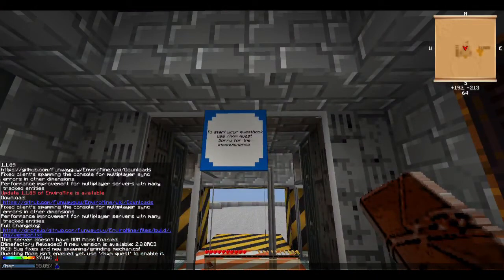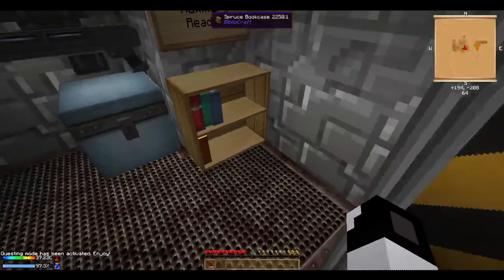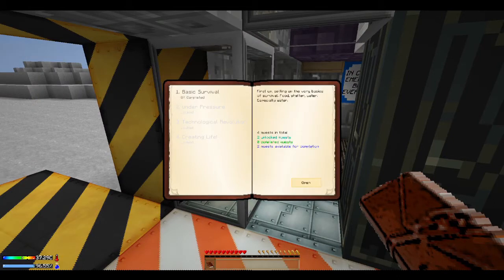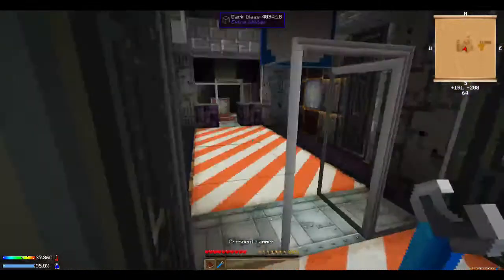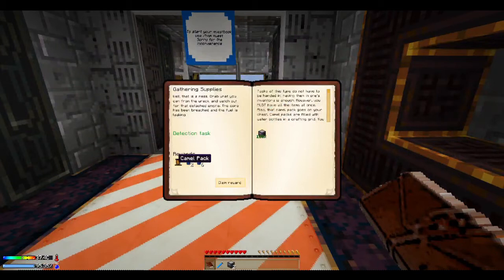First thing you wanna start with is type in slash hqm quest. It will give you another book which you don't need, so I'm just gonna put it in this library right here. And then this is the quest book. Quests will be here. I don't wanna listen to this guy because we have to hurry up. This is the first quest — you have to get two fluid transposers. They're right here.